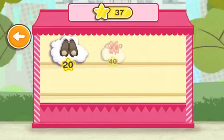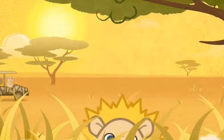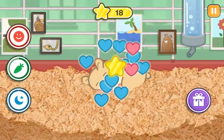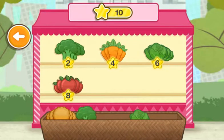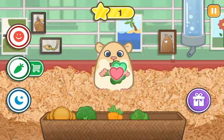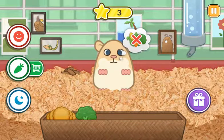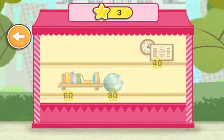Choose a dream for your hamster. Use your stars to buy some dreams for your hamster. Do you want to feed your hamster? Use your stars to buy some food. Get more food. Use your stars to buy accessories for your cage.